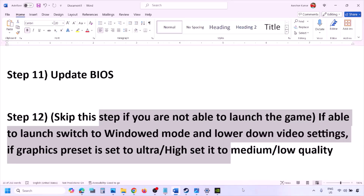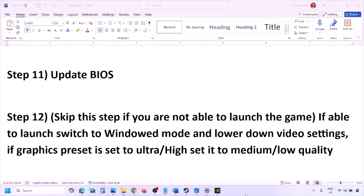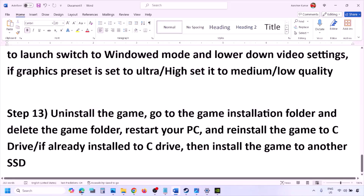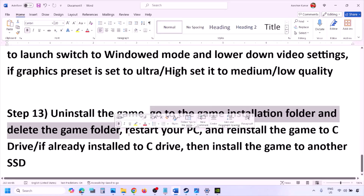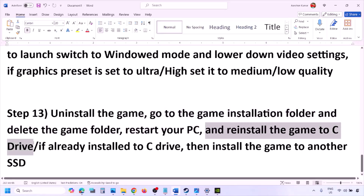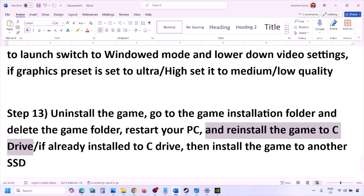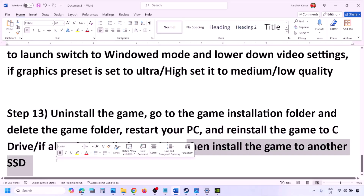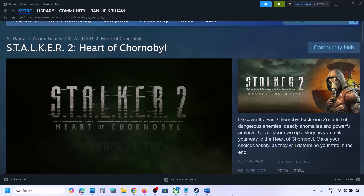The last step is to uninstall and reinstall the game. Go to Steam, right click the game, and click Uninstall. After uninstalling, go to the game installation folder and delete the game folder, then restart your computer. Reinstall the game to the C Drive — if it was on D, E, or an external drive, try C Drive instead. If already on C Drive, try installing to another SSD. One of the steps shown in this video should help you run the game successfully. Thank you for watching — please like and subscribe.